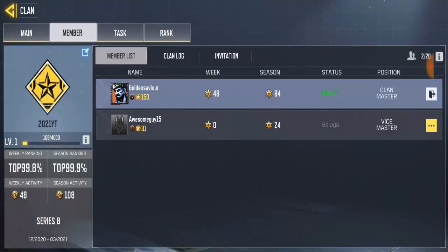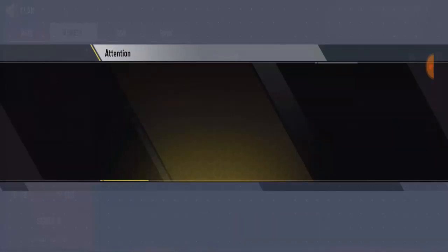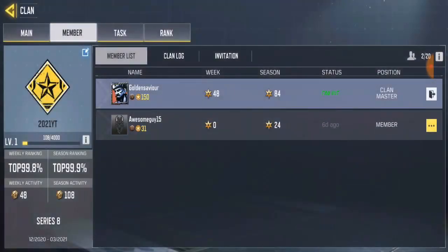To depromote him, go to the members section and find his name. On the right-hand side you'll see a yellow icon dotted with three dots — go ahead and click on it. Now you'll see options like delete and transfer clan master, but all we have to do is click 'Depromote Vice Master.' It will ask you 'Do you want to depromote Awesome Guy 15 to member?' — just click confirm. Done!